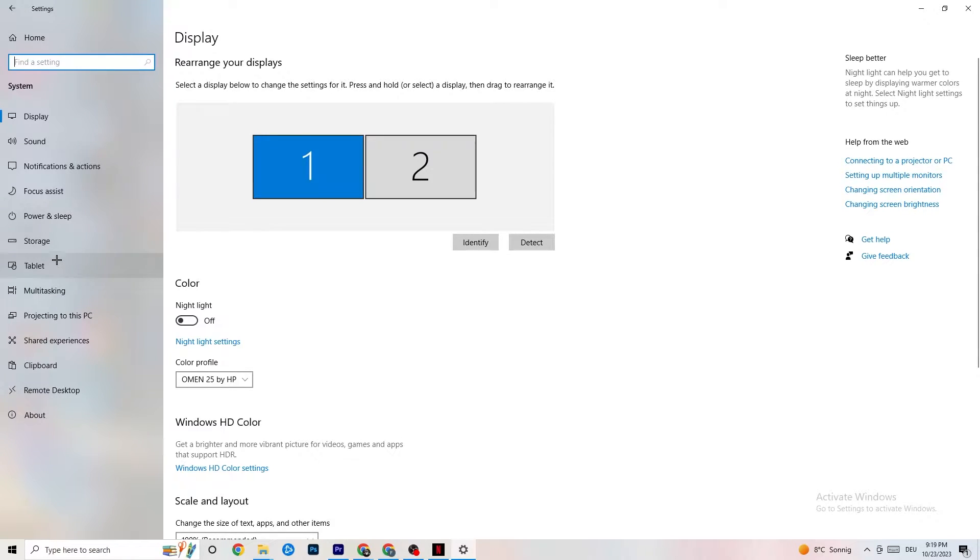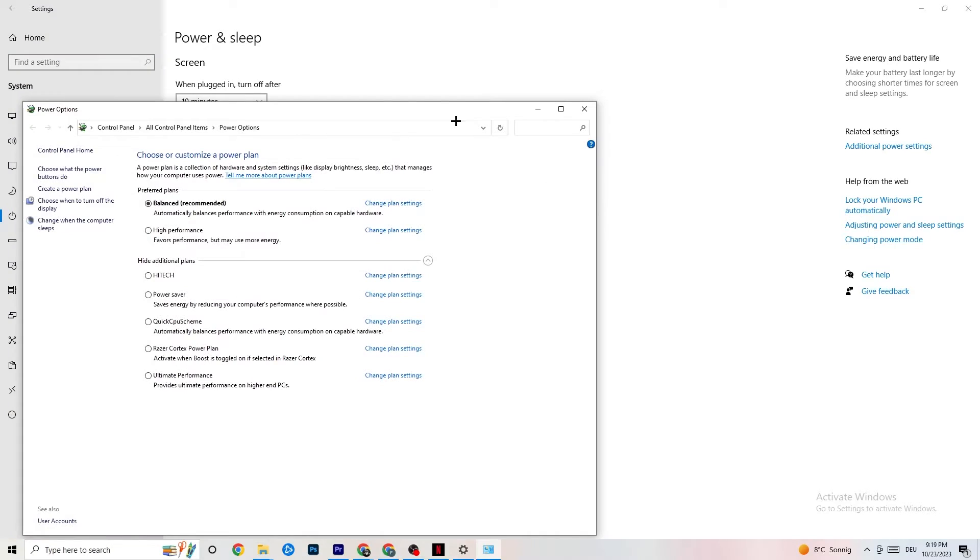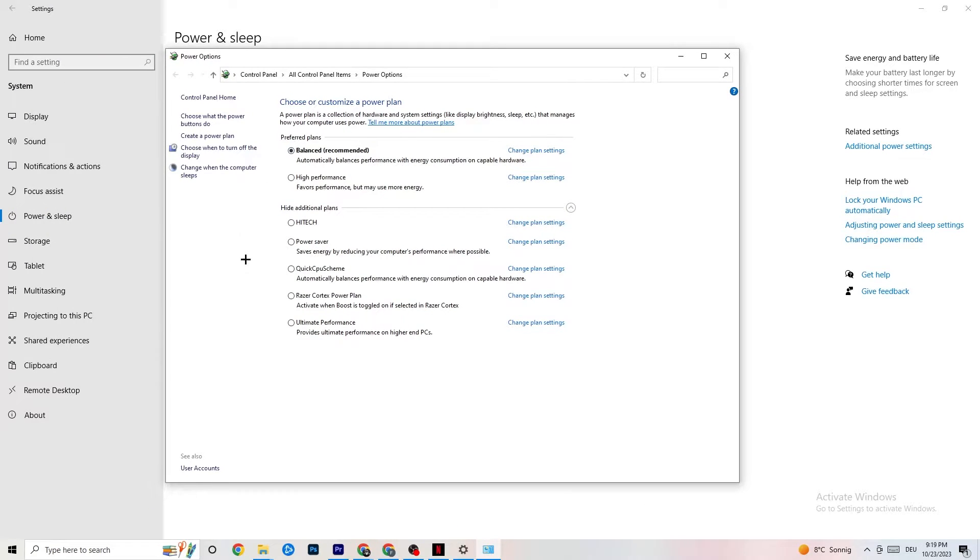Go back, then hit Power and Sleep. On the right side, click 'Additional power settings.' You'll see plans like High Performance, Power Saver, and others. The most common are High Performance and Balanced. I can't tell you which is best — you need to check for yourself. Click into High Performance or Balanced and test which works better with your PC.